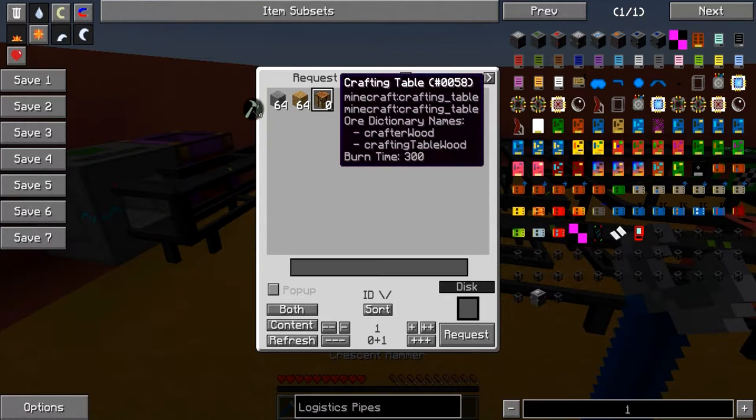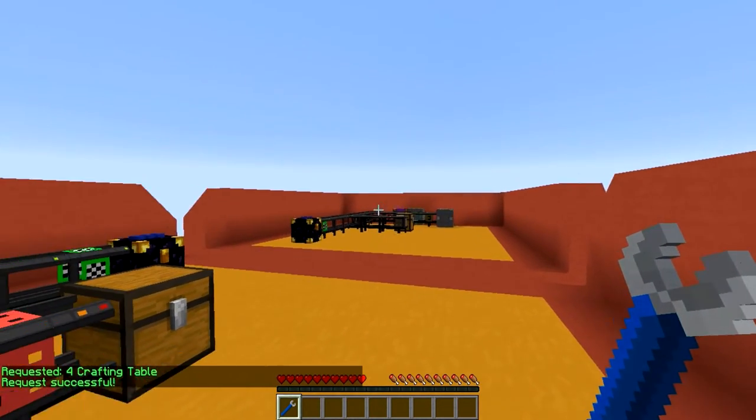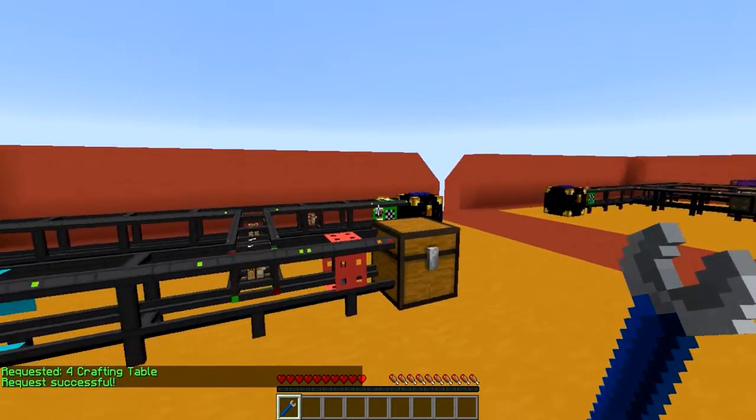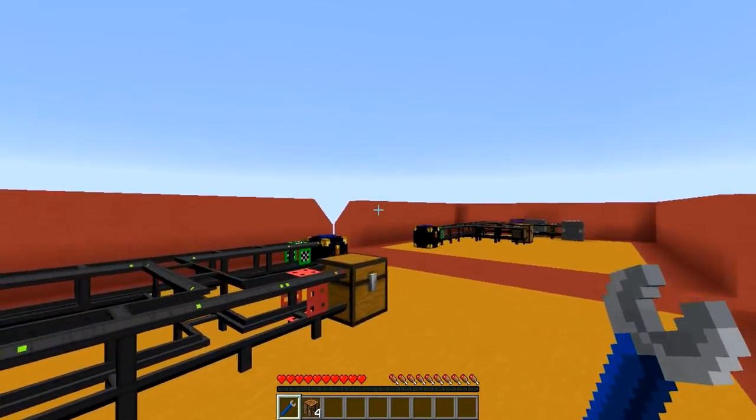Pretty awesome. And of course, this works well with crafting too. So let's say I want to craft four crafting tables. As you can see, it's performed nicely on the remote side, sent into the ender chest, and then dropped over here. Pretty freaking awesome, don't you guys think?